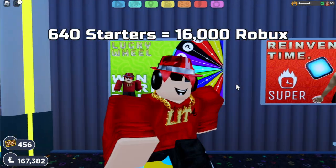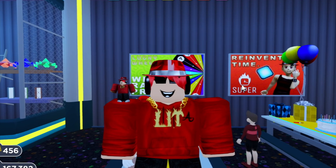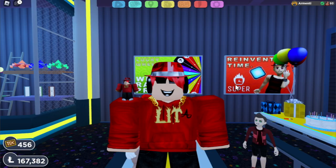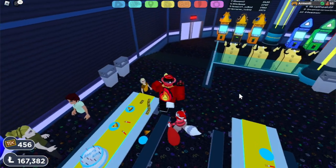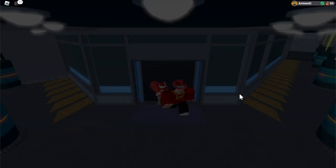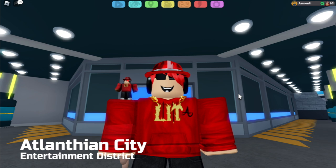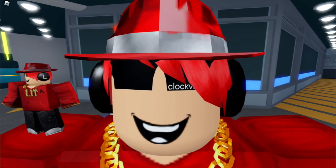This basically makes a Gamma Starter worth 16,000 Robux. If you apply the same formula to a Gamma Bunari — meaning you have to buy 640 Bunari to obtain a Gamma Bunari — this comes out to 42,662.4 Robux. So on one hand, you can spend 16,000 Robux and get a Gamma Starter, or on the other hand, spend 42,662.4 Robux and get a Gamma Bunari. It's either get 3 Gamma Starters or get 1 Gamma Bunari.